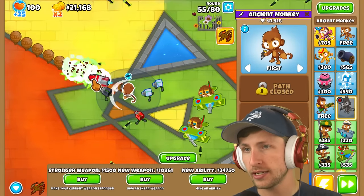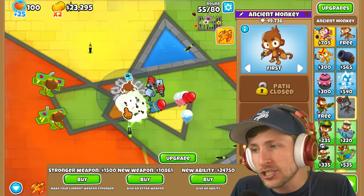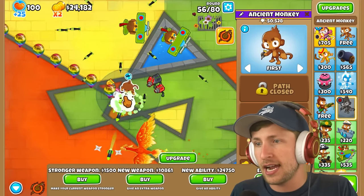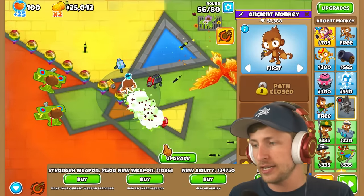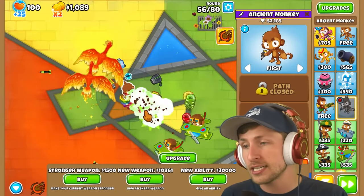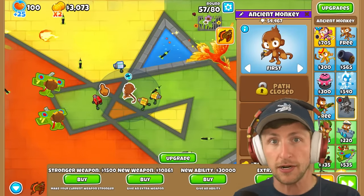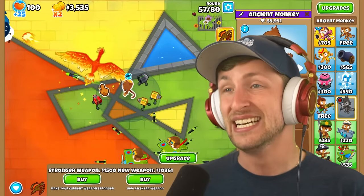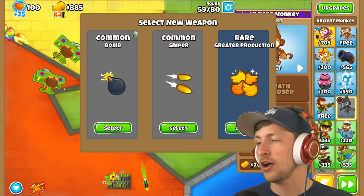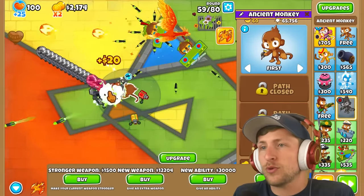I'm gonna save up for another ability. I know it's $24,000 — maybe abilities just are not the play at all. But I really feel like that is the play. Let's get one more ability. We got Perma Phoenix, so that's a lot of damage, but not a lot of camo. I'm so glad I have the Hydra Rocket Pods, because those are so good. Let's go ahead and get a new weapon. I'll take greater production. Wait — we have Hydra Rocket Pods, we can hit lead camos. This is wonderful news.